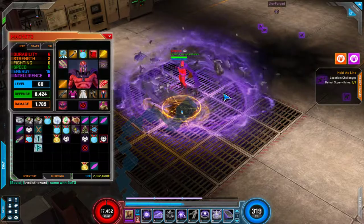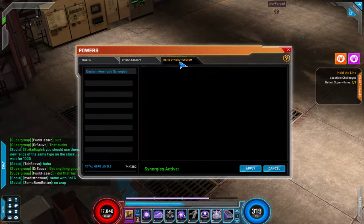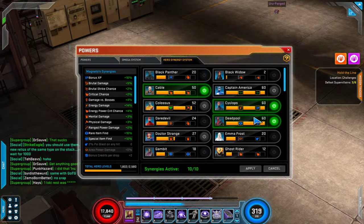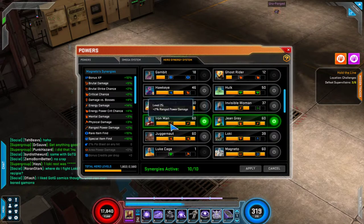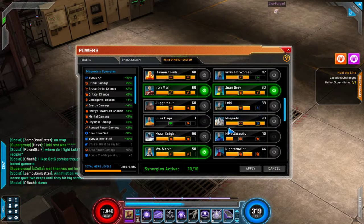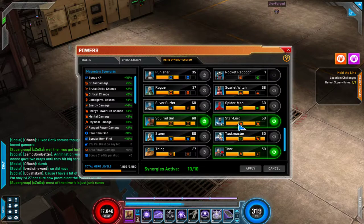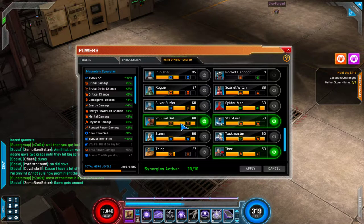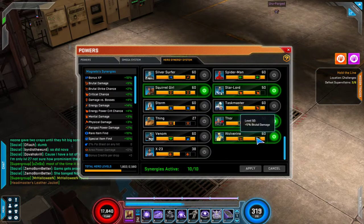For synergies, I went with Cable for the critical chance, Cyclops for the energy damage, and Deadpool since item find is good and I'm still grinding omega points. Iron Man has great passives — Range to Energy both apply — and about 3% which is good enough. Ms. Marvel adds another 4% crit. Star-Lord gives energy power crit chance, which is very important. Squirrel Girl gives 4% damage to bosses. Thor has another 3% energy, and of course Wolverine gives Brutal Strike and damage — always useful.